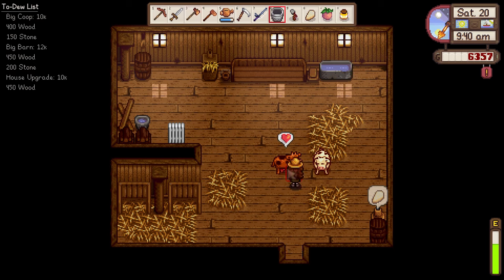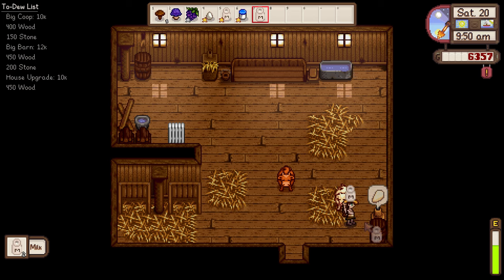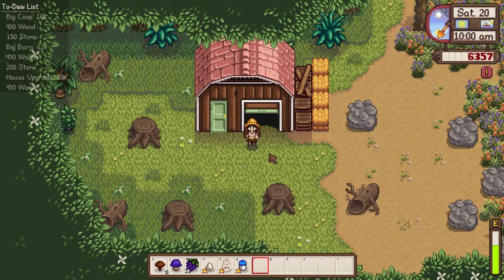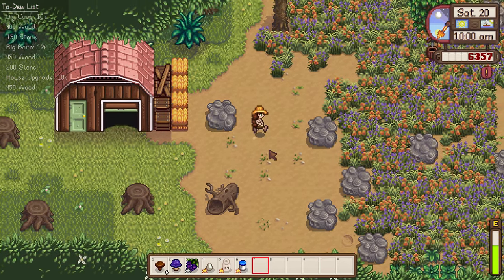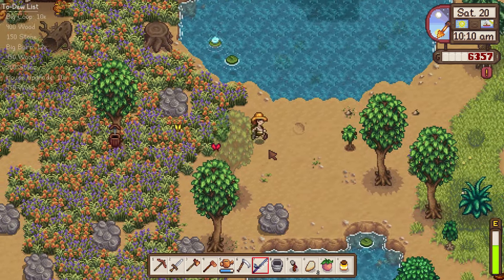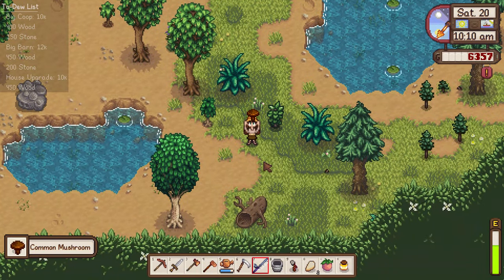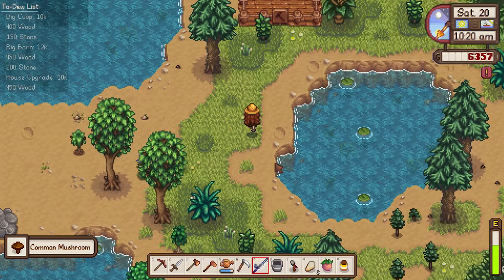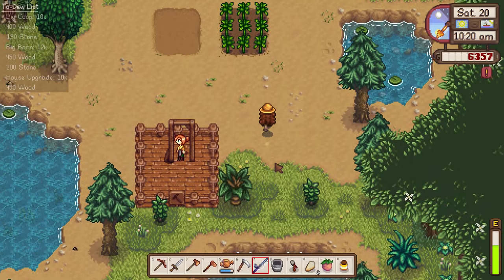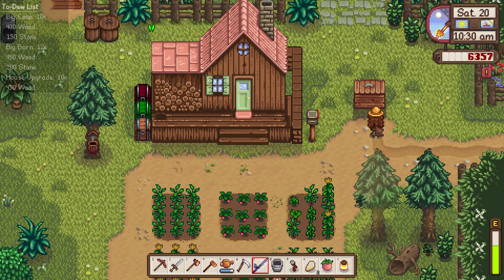Good morning, cows! How are you doing? We got our milk and we can go make some more cheese. Let's let both of you out into the sun as well. Now I think once we run up to the shipping bin and sell the things we don't need, we can head in. Oh, we have a wild common mushroom here. Let's head up to the shipping bin and sell a few things before heading into the community center.